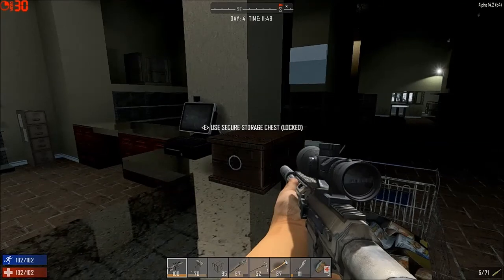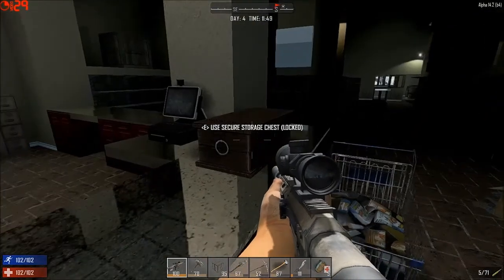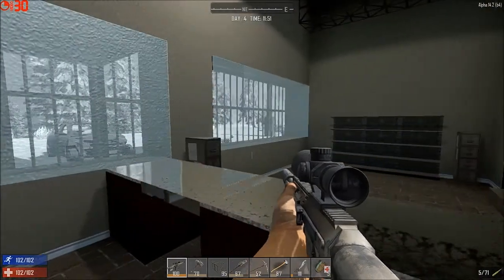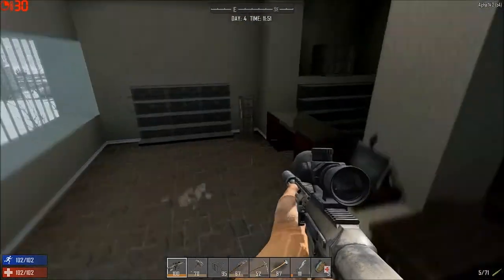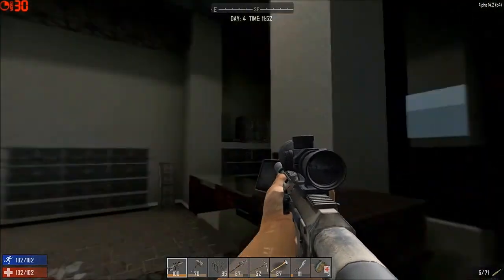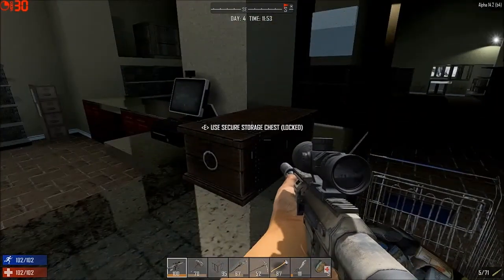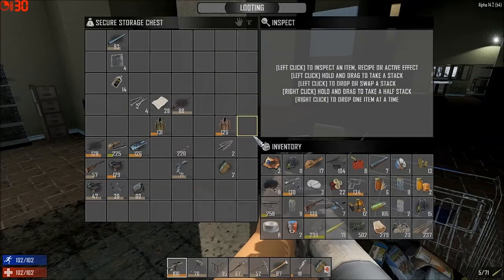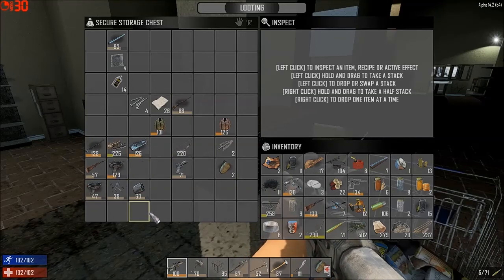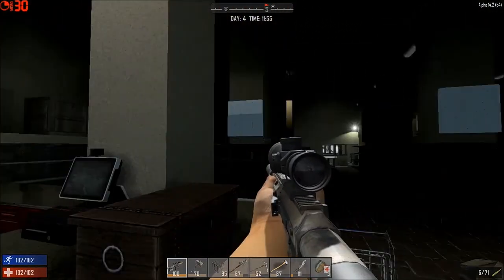One tip I would strongly suggest for you guys: whenever you go to a store, whether it's in Avis Gain or otherwise, put down a storage chest up on the front counter. It's easy to remember where it's at, especially if you do it in one corner every time. And if your inventory gets full, you can just dump it all off in here, go back, loot all the other crates and debris in the store, put it all in here, sort out the things you want to keep, what stuff you can get at another time, figure out what to scrap. This way it frees the boxes up so that they can respawn.